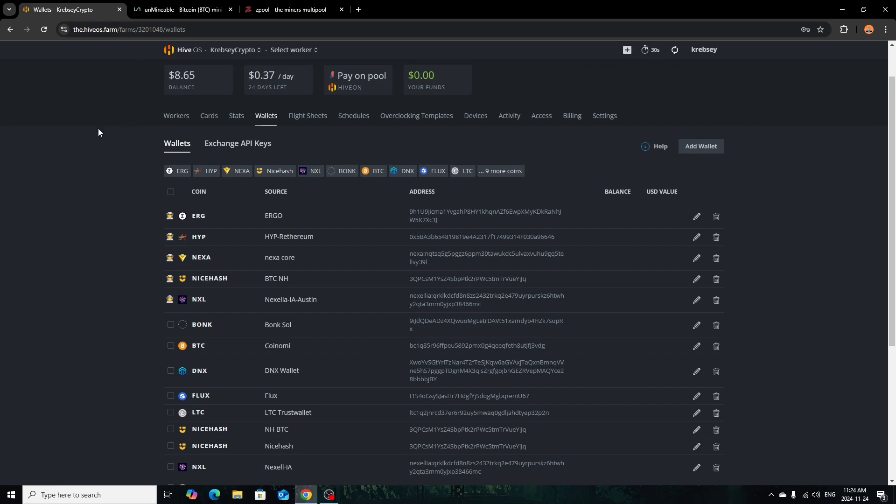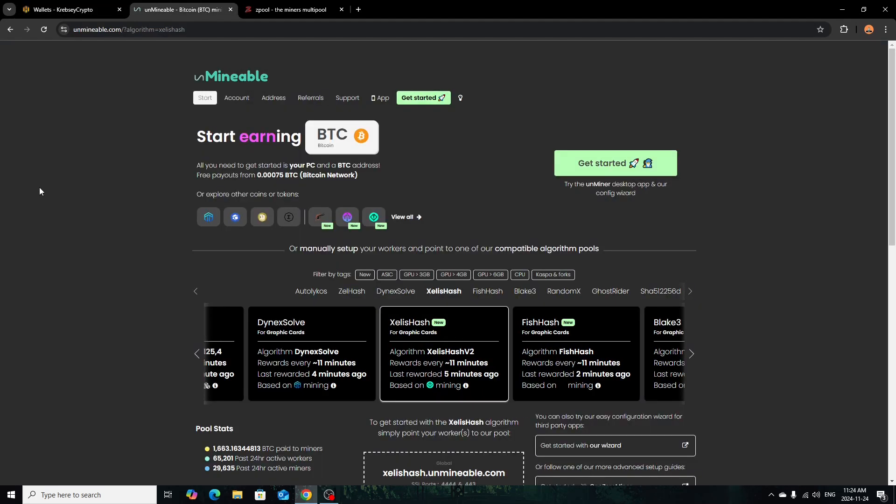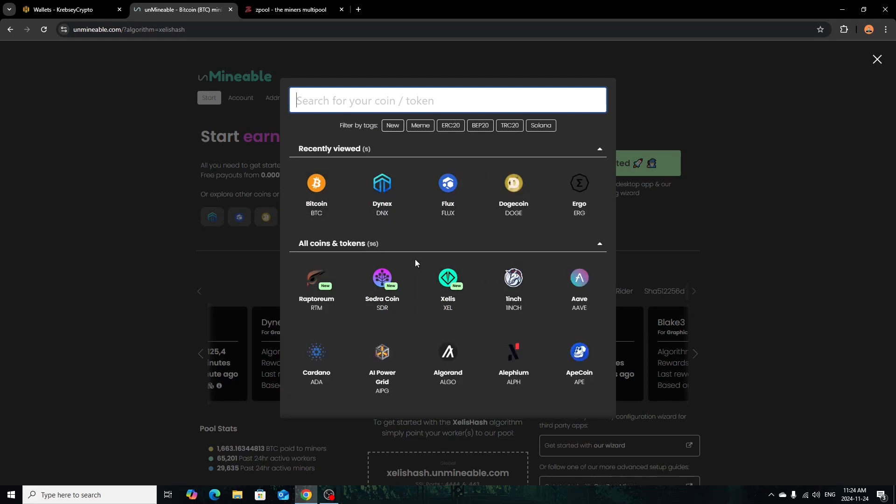I'm going to show you the two pools that I do recommend, and I also have a third option we might go over. The first one is Unminable, because it is pretty well known. I know it's kind of 50-50 in the mining world because they do take fees and extra stuff, but so do a lot of other pools. Unminable is a very good alternative just due to the fact they have a lot of algorithms and a lot of coins you can mine for. You're not directly mining for that coin — you're mining on the algorithm you choose, and then you're paid out in the corresponding coin you choose.